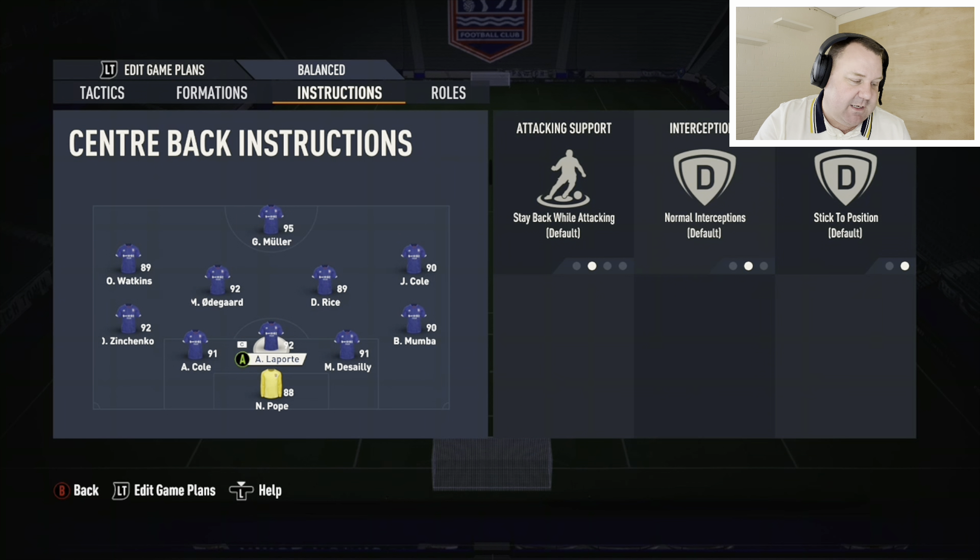Having the left forward and the right forward in the 4-3-2-1 gives you a concentrated number of players in the middle of the pitch, which just overpowers your opponent. Make sure you're using the full backs to give you width — without that you become very predictable, which is never a good thing. We always want variety. Make sure the three in the middle are on 'cover centre' because that's the strength of the formation.